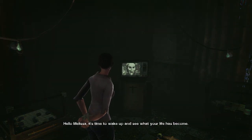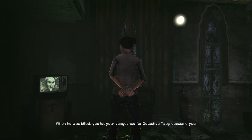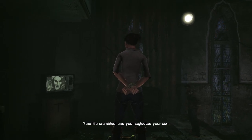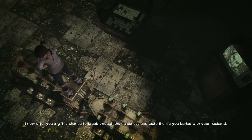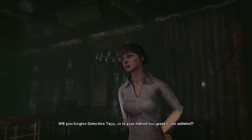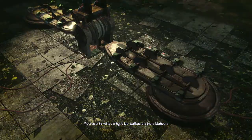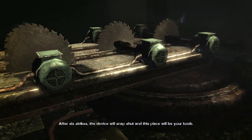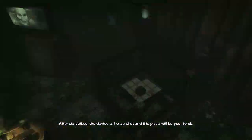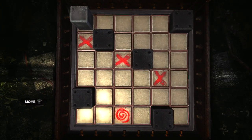Hello Melissa, it's time to wake up and see what your life has become. You understood the risks of marrying an officer of the law. When he was killed, you let your vengeance for Detective Tapp consume you. Your life crumbled and you neglected your son. I now offer you a gift — a chance to break through the numbness and taste the life you buried with your husband. Will you forgive Detective Tapp or is your hatred too great? You're in what might be called an iron maiden. Move the metal cubes to the symbol and avoid the strikes. After six strikes, the device will snap shut and this place will be your tomb. Oh shit, I'm gonna fail this the first time obviously.